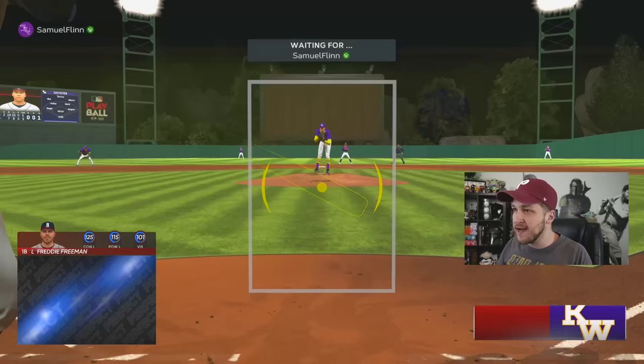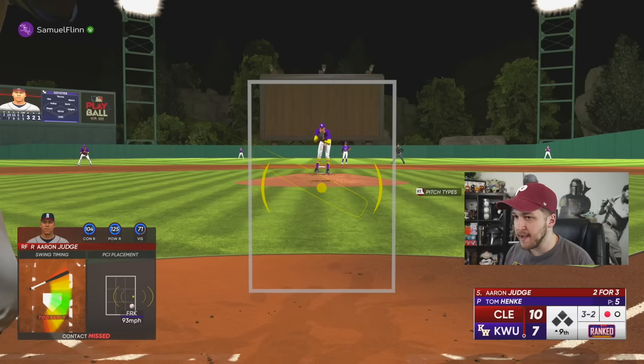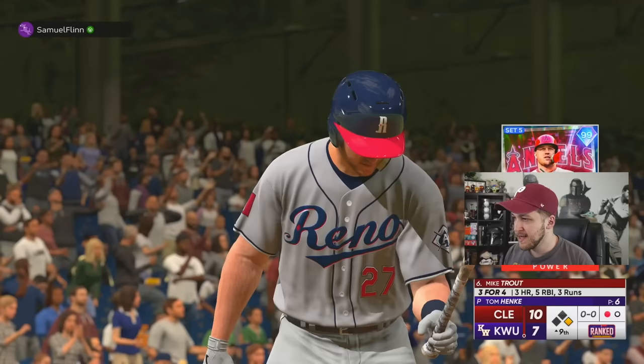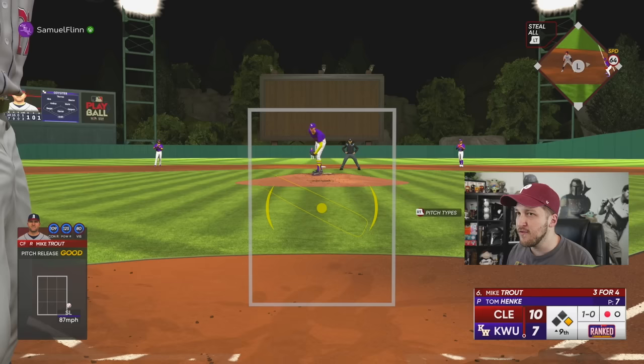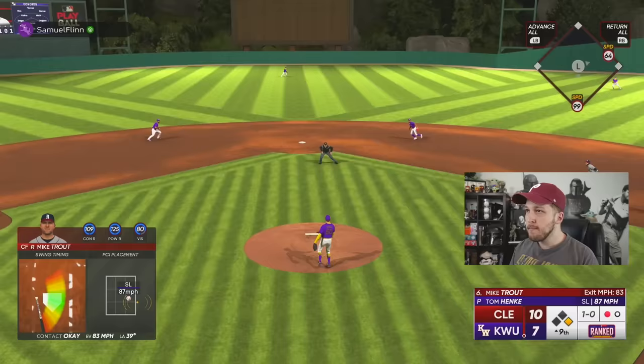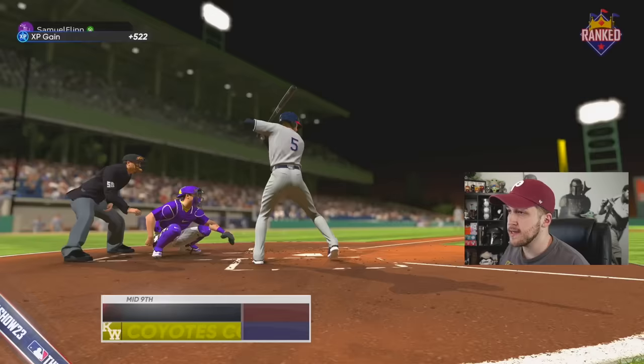Tom Hankey is throwing 104 and then breaks out a 93 mile-per-hour fork ball — excuse me. I'll take the walk. Mike Trout is going for his fourth home run of the day. I'm sitting 104 — slider outside — throw me that 104 fastball, I will turn and burn. Mike Trout — no. I wanted four so bad. Apparently Tom Hankey is the best pitcher in the game. My Whitlock, bring us home — that was an awful swing. He put a charge into it but that's one out in the bottom of the ninth.